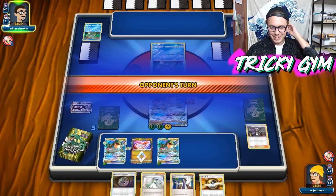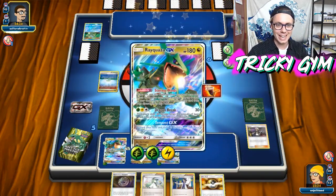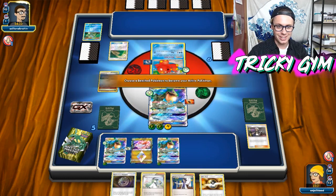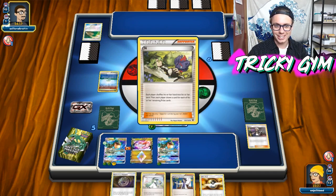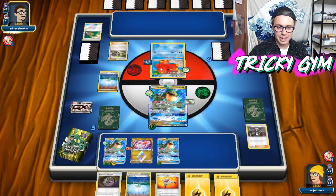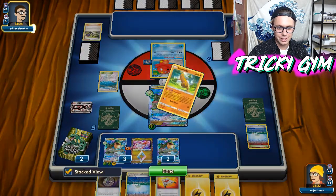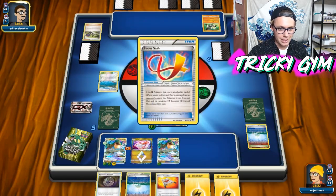There's something about this Rayquaza list — it just feels less exciting than Vika Ray, going back and actually playing this kind of old version without Vikavolt in it. It just feels suboptimal. Now, granted, I am not playing Versus Seeker in this list. That's something I tried with BuzzRock last year — I didn't play Versus Seeker and it ended up working out. You didn't need Versus Seeker in BuzzRock; you just wanted to draw cards and be aggressive. I think you probably want to play Versus Seeker in this list.